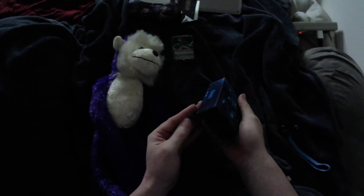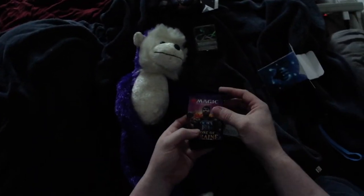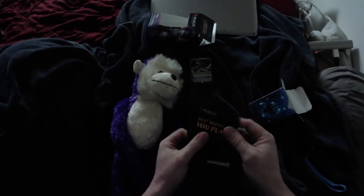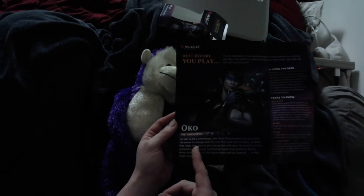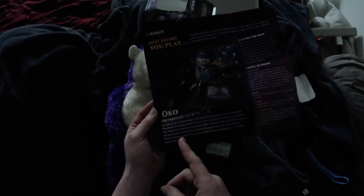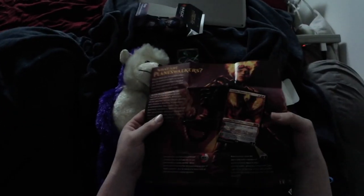We've got a nice deck. Inside the box we have two Throne of Eldraine booster packs set aside. This is the Before You Play pamphlet for Oko. It gives you the breakdown: as vain as he is charismatic, the fairy planeswalker Oko possesses the power to change both his own form and that of others — power that helps him deceive and manipulate with ease. He detests tyranny and particularly enjoys humiliating hypocritical authority figures. When he plays a trick, the victim might end up laughing, or they might end up dead.